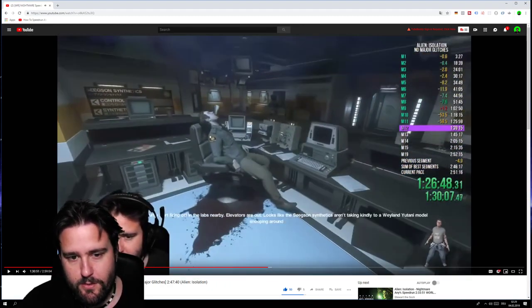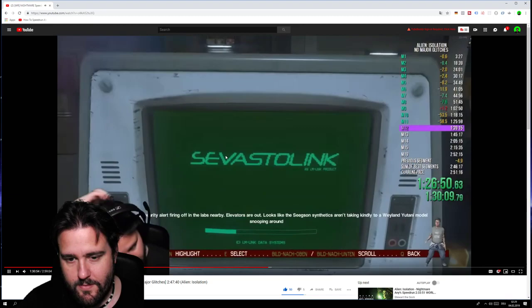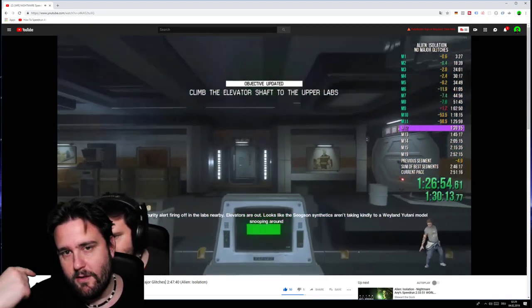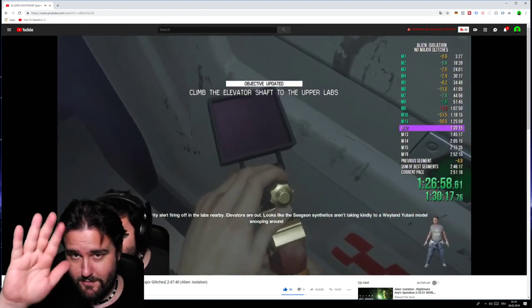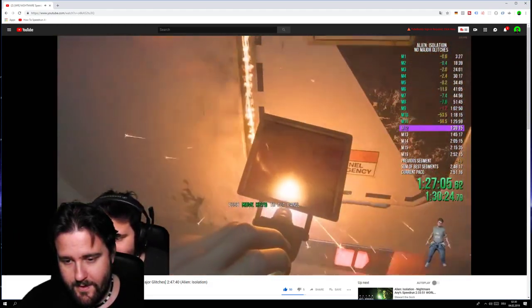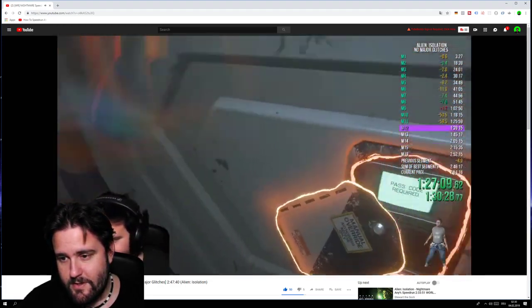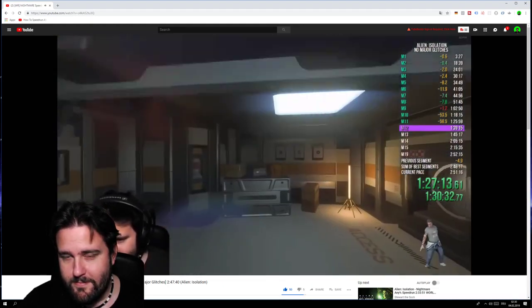You can loot this body over here — sometimes he has something in it. Go into the computer and spam Q to get out of the computer, because the code is right at the first page. You should remember all the codes — this one here is 3A2.